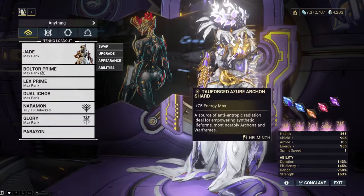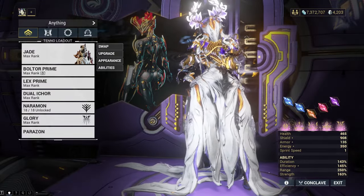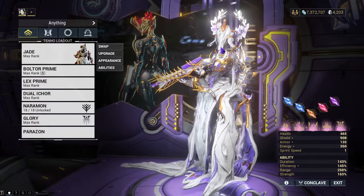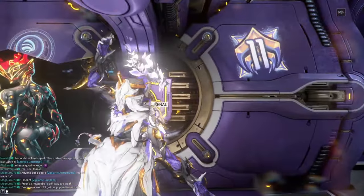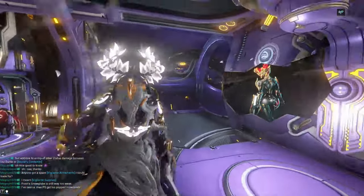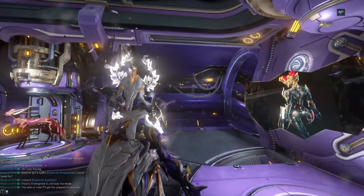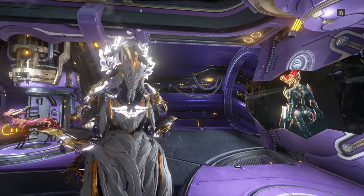You could probably get away with just one Topaz Archon Shard, but I liked having two because having 350 energy felt nice since I'm not running Prime Flow on any of them. I hope to see you guys in the next video. I'll more than likely do the Evansong first since I do like bows, but a weird thing about it is it doesn't get any punch through, which is odd. See you all in the next video — peace out!